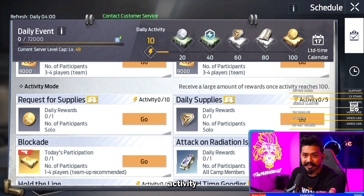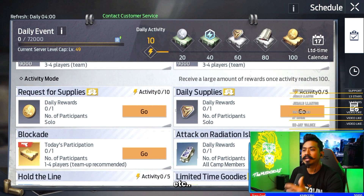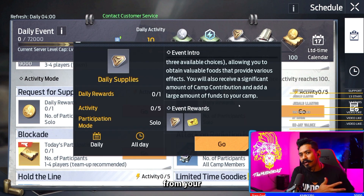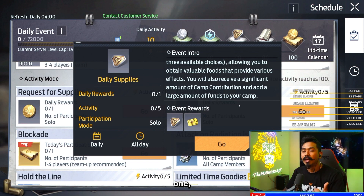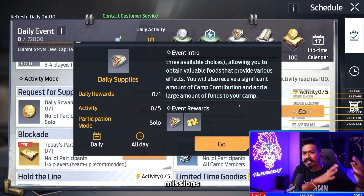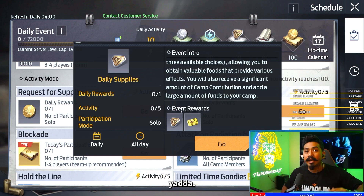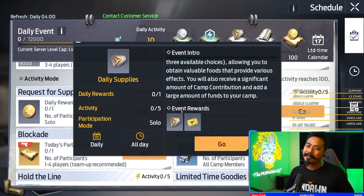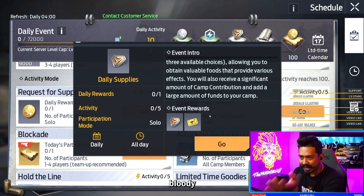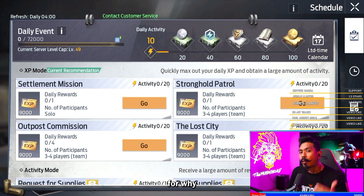If you scroll down a little bit, you can see activity mode — requests for supplies, daily supplies. You want to complete this, especially if you're in a camp. This is crucial if you want to get benefits from your camp. You're in a camp for many reasons — you want to help the rest of your camp members grow so that you can do missions together and missions become much easier. The activity part is not part of leveling up, but it is the reward for why you want to level up. This is a really good reason to complete the daily missions.